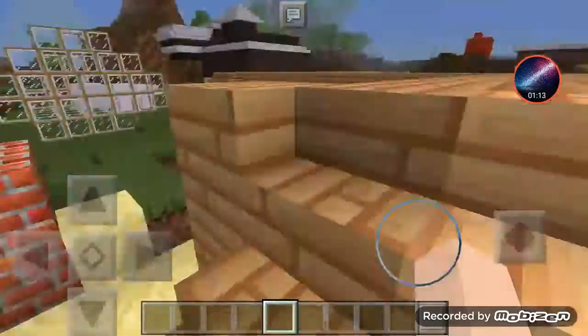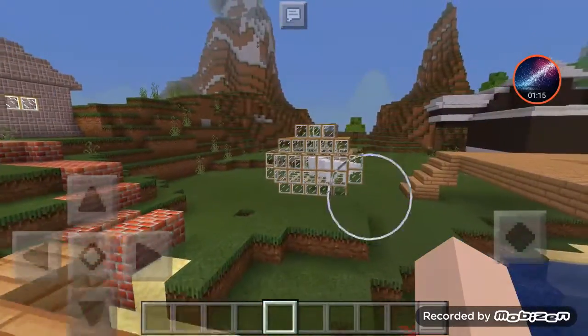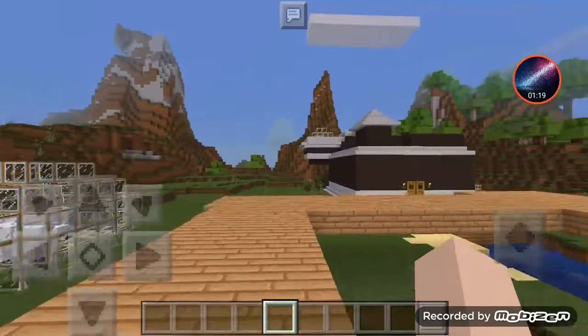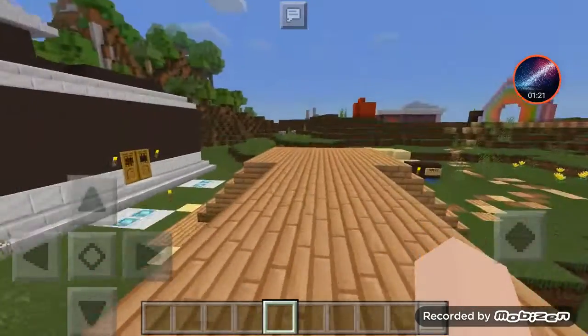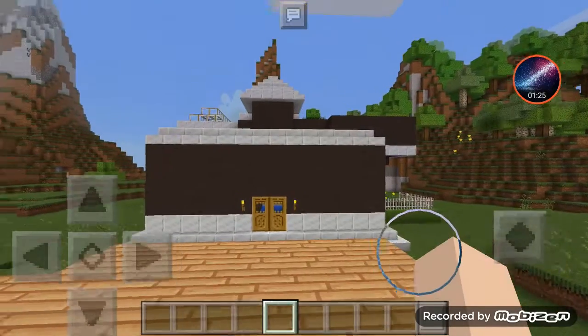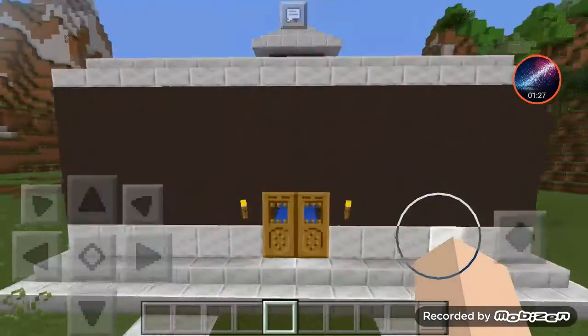That's it. Let's go to this bridge — that's their mascot. And this is the house we're going to usually use. I know it looks ugly on the outside but it looks pretty on the inside.